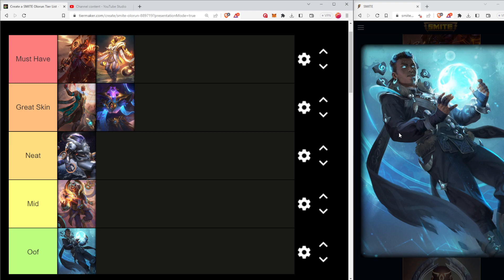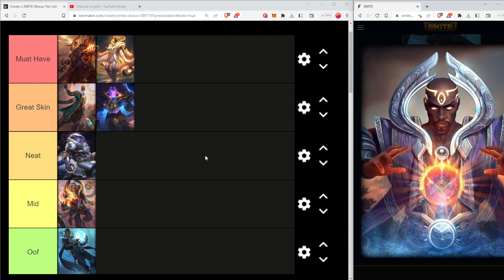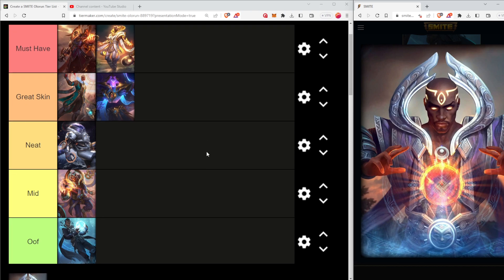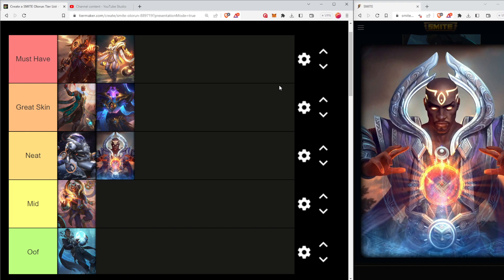Especially compared to the other offerings for Olorun, I think they're pretty much all better. And then finally we have Supreme. I was going to say stealing from Doctor Strange - Sorcerer Supreme - but I think stealing is the wrong word. I do think this is a good-looking skin. I'm actually going to put it in neat, just because his original skin does the same kind of aesthetic a lot better. Overall, I think Olorun has some great-looking skins, but also some middling ones as well.